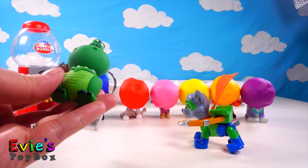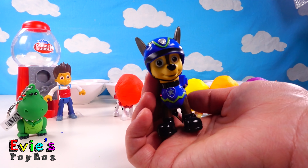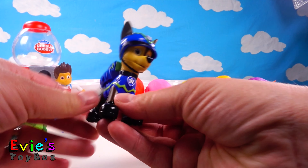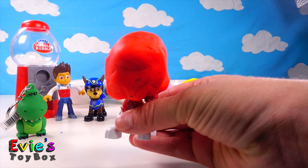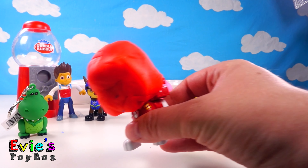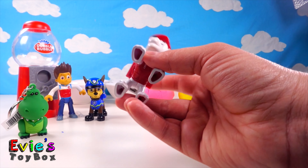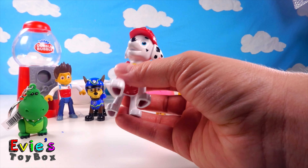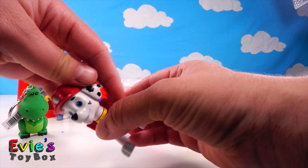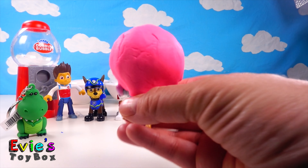Maybe we should help Rocky fix their heads. Let's start with Chase — let's take this blue gumball off. Oh look, it's Chase! Hi Chase, it's so glad to see you again. Next let's help Marshall fix his gumball head. Oh hello Marshall, it's so good to see you again! Oh boy, it's so good to get out of that gumball. Oh look, you still have some in your ear. Thanks a bunch!